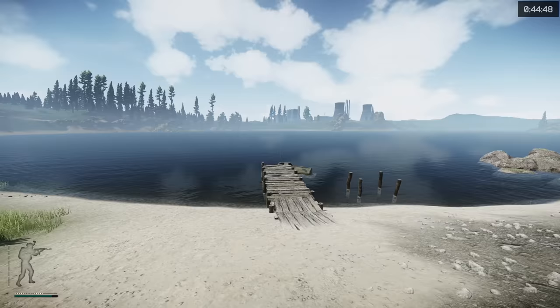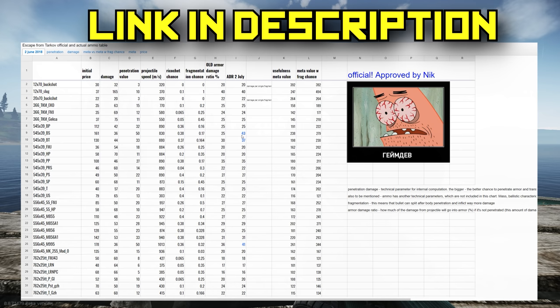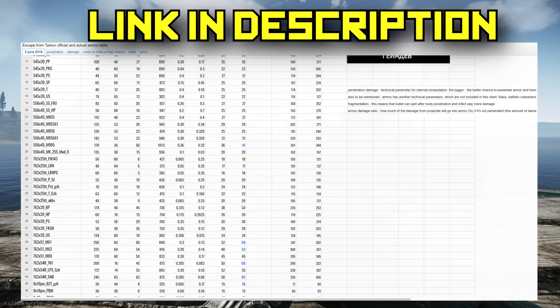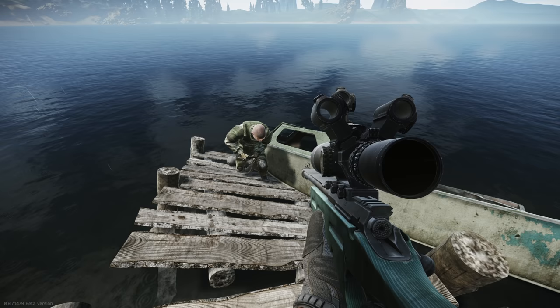In today's video we're testing the ammo changes. On July 2nd there were some ammo changes — not every ammo was changed, but naming a few: BS, BT, M995, BP, M61, M62, 7N1, SNB, SP7, SP8, SP12, SP6, and SP5 got changed. That was all of them — 13 ammo changes total, and that's what we're testing.